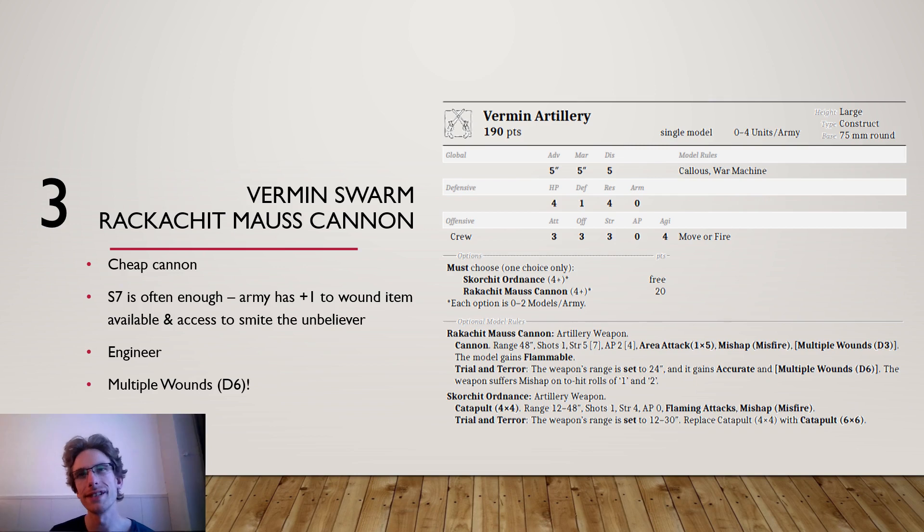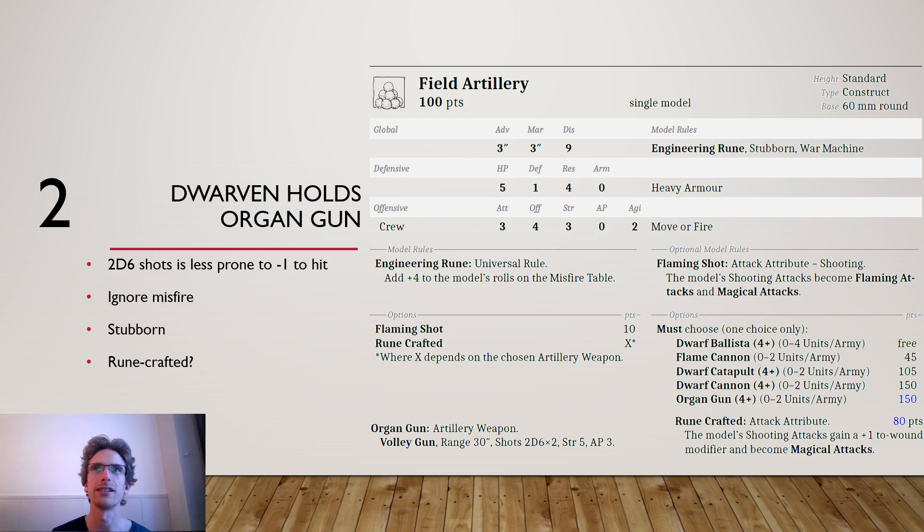Now we continue with the number 2 choice: the Dwarvenhold Organ Gun. I feel like this is an artillery piece that dominates quite a lot of Dwarvenhold army lists. I don't actually think organ guns in general are that good because they push your army into a certain playstyle, but when they work they really work. And Dwarven artillery in general is really good; the organ gun is one of the guns that benefits most from the Dwarven special rules.